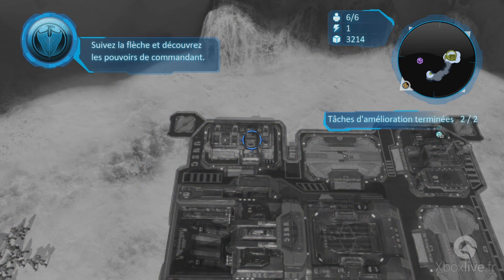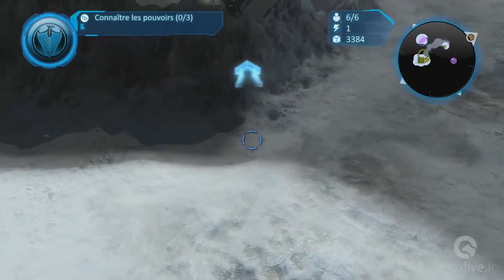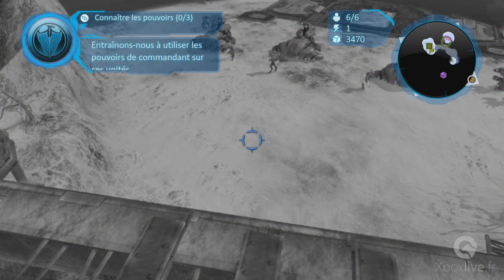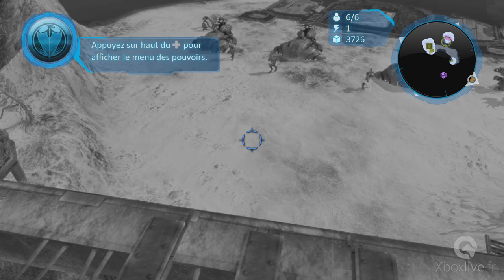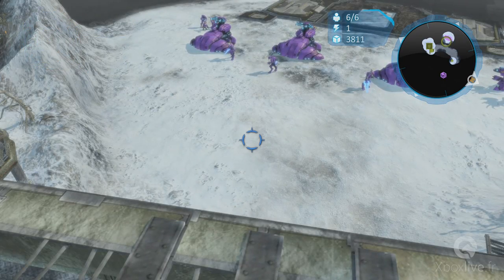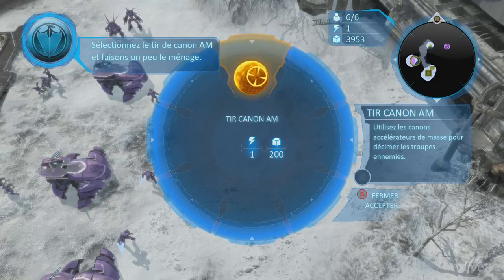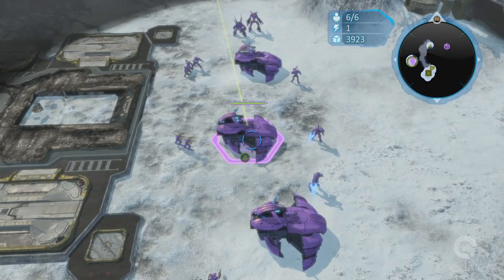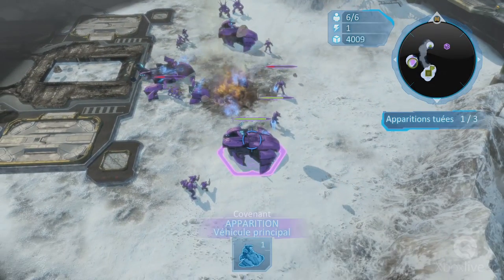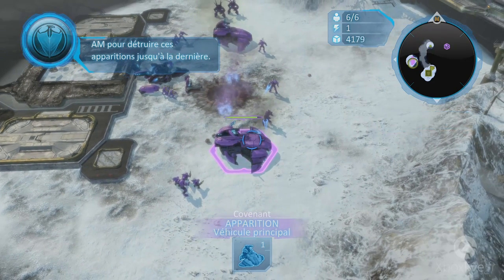Suivons la flèche objective pour découvrir les pouvoirs de commandant. Nous allons nous entraîner à utiliser les pouvoirs de commandant sur ces unités covenantes. Commençons par le tir de canon AM. Appuyez sur haut sur le BMD pour afficher le menu des pouvoirs. Sélectionnez le tir de canon AM et faisons un peu le ménage.